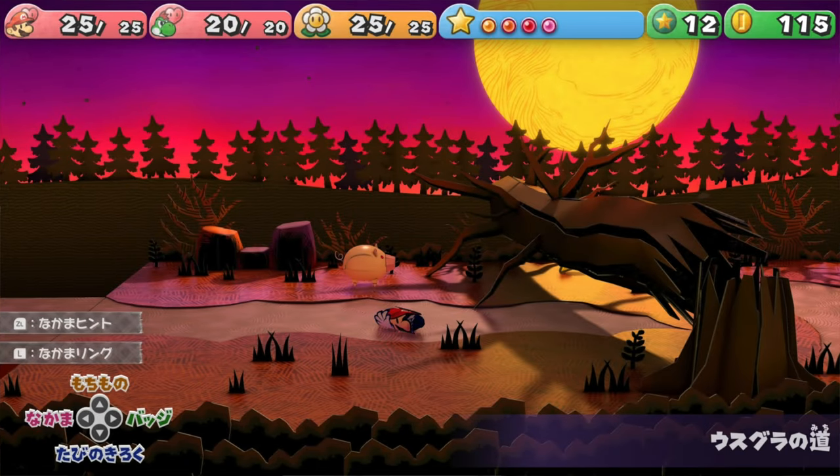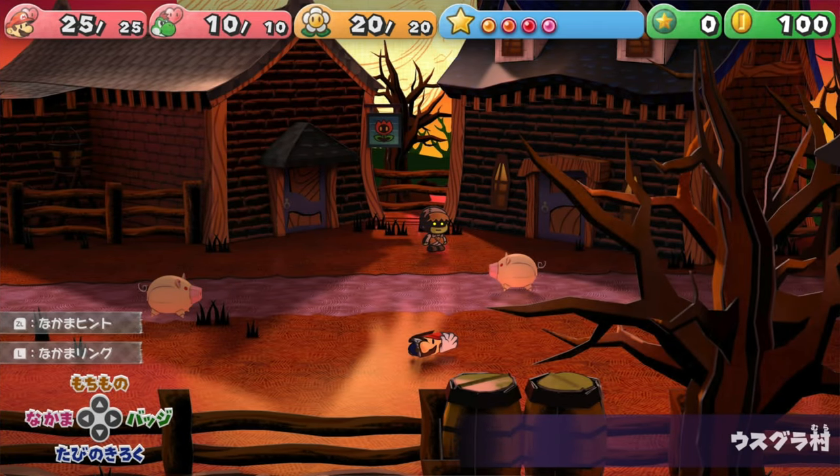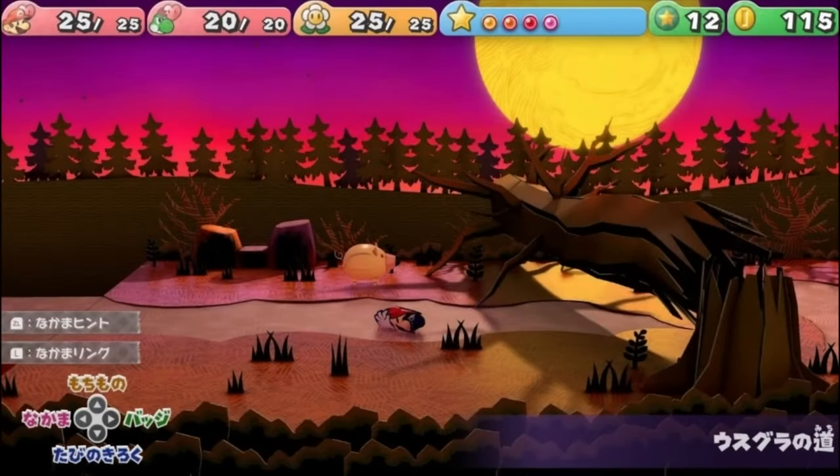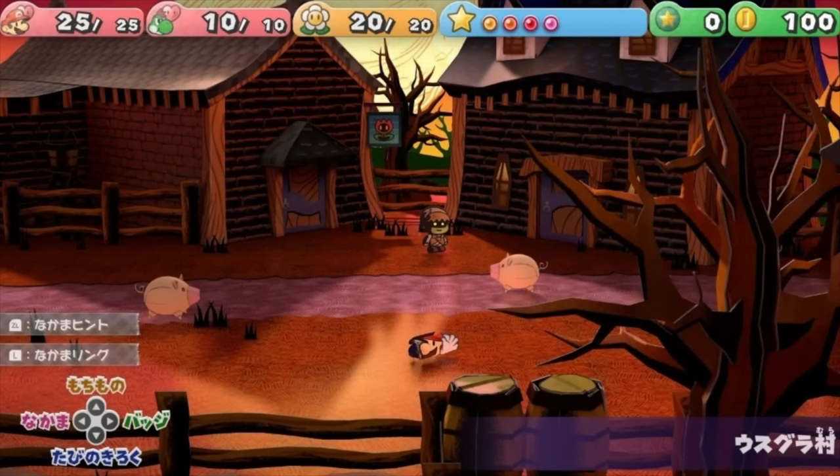On the official Japanese website — and I discovered this thanks to a video by GameXplain, so credit to them and link to their video down below — there are two brand new screenshots featuring Twilight Town and Twilight Trail. You can see some graphical differences. But what I want to focus on are the icons on the left side of the screenshot with ZL and L. These were not in the original game. ZL translates roughly to 'friend hint,' meaning you can get hints from party members on what to do next. The L button roughly translates to 'Crew Ring,' a quick-select menu for choosing party members — a welcome addition.